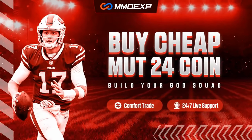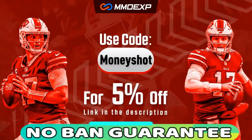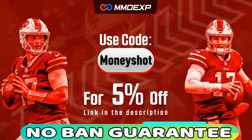For the fastest, cheapest, and most reliable coins in the market with a no-ban guaranteed delivery, check out my coin sponsor MMOXP.com and use discount code MONEYSHOT for 5% off your order. Link in the description below.